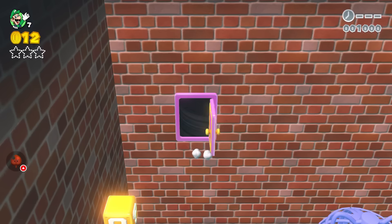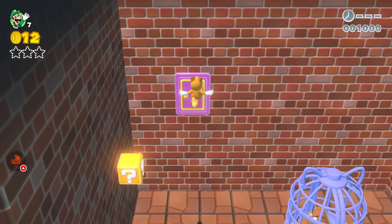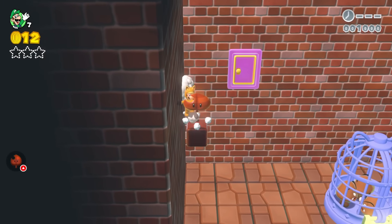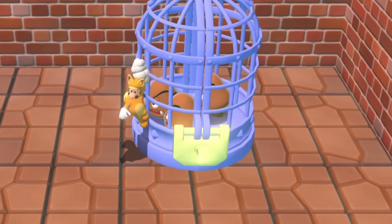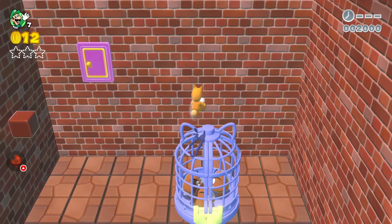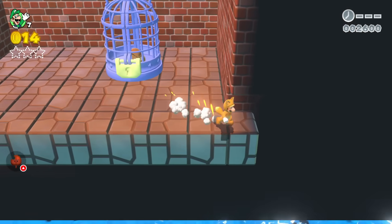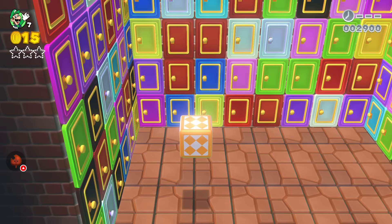Now on floor two, Luigi goes into the pink door and falls down into a room where he can't get back — the door is way up high with no floor beneath it. There are three Goombas trapped in a cage. Luigi uses his Tanooki tail to swipe at the Goombas and defeat them. When he defeats the final Goomba, a warp box appears and brings him back to floor two.